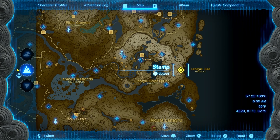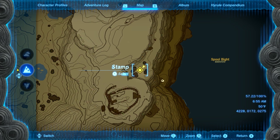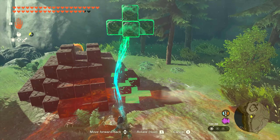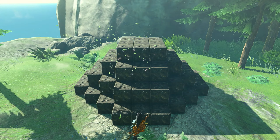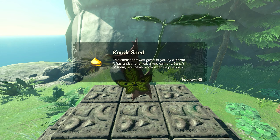Number forty-one is going to be found in essentially the same exact spot. Head over to where the trees are on your map and you'll find another puzzle. This one's pretty easy as well — just pick up the piece, rotate it upside down, and it'll fit perfectly on top. The Korok will then appear after the puzzle is complete, and you'll get seed number forty-one.